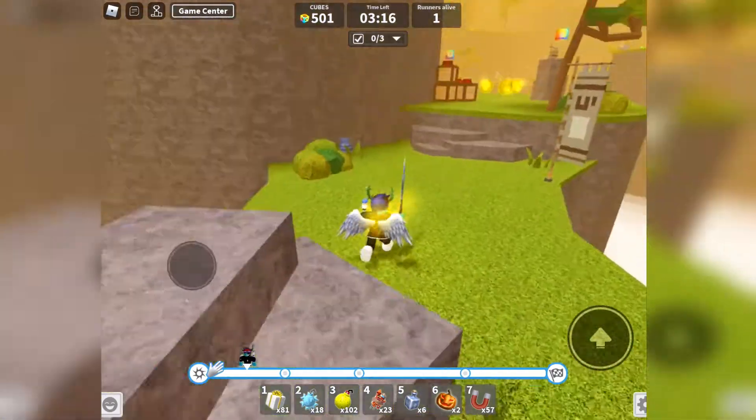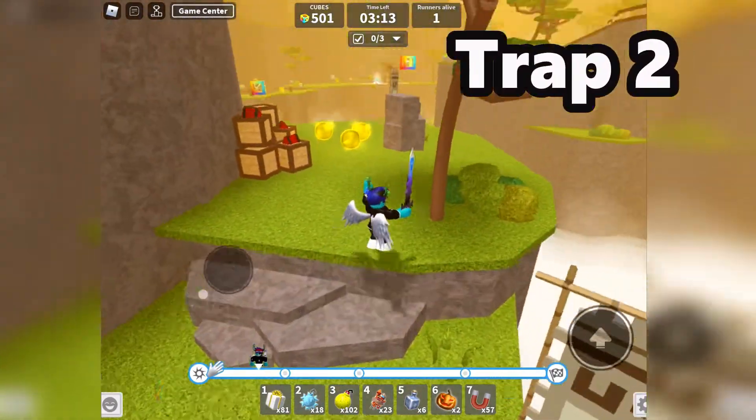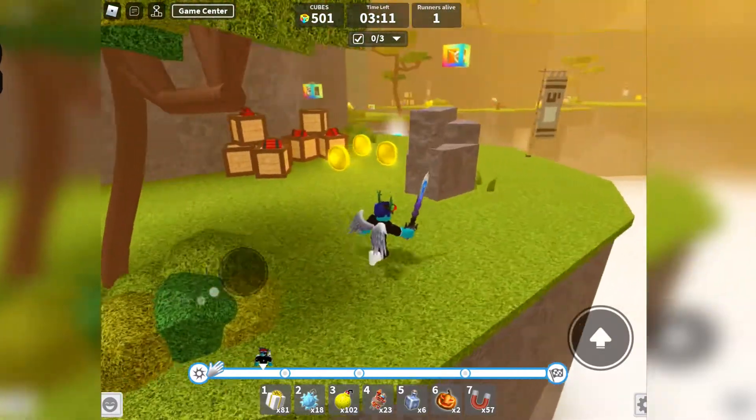Next one is boxes of dynamite which will blow you far away. You can use the rock in the middle to protect yourself.